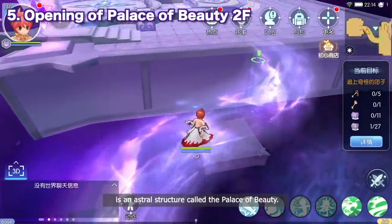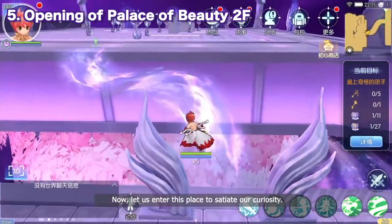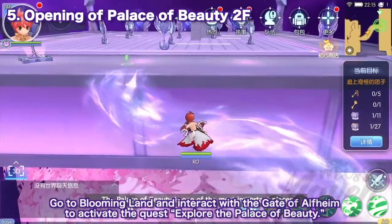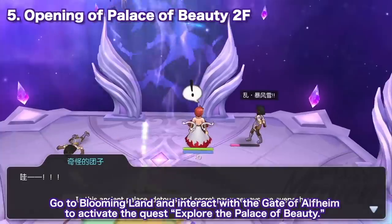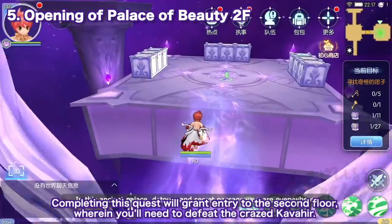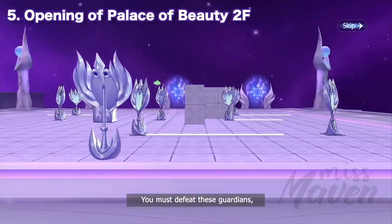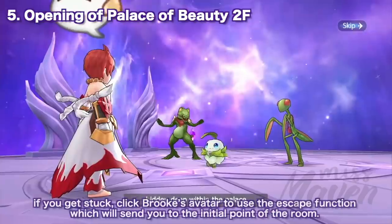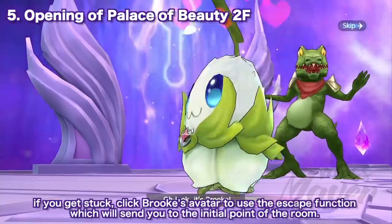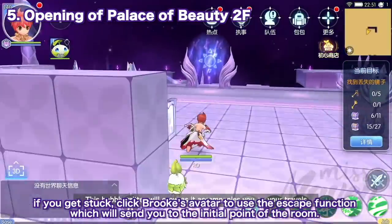Next, the second floor of Palace of Beauty has been opened. After completing all the treasure chest rewards on the first floor, you may go to Blooming Land and interact with the Gate of Alfheim to activate the quest Explore the Palace of Beauty. Completing this quest will grant entry to the second floor, where you'll need to defeat the Craze Kava. Do note that after opening the second floor, you can no longer enter the first floor. An escape function has also been included to avoid getting stuck in puzzle rooms — just click Brook's avatar to use it, which will send you to the initial point of the room.